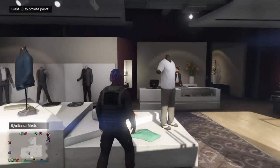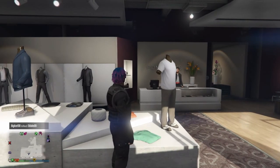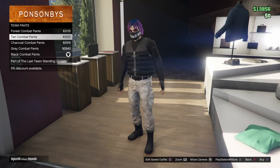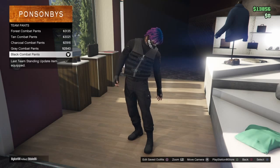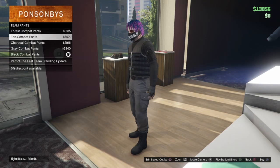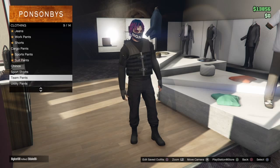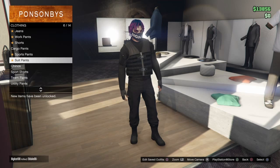Go over to any clothing store you want, head over to pants, then go to team pants, and pick the black combat pants. Pick the black combat pants.